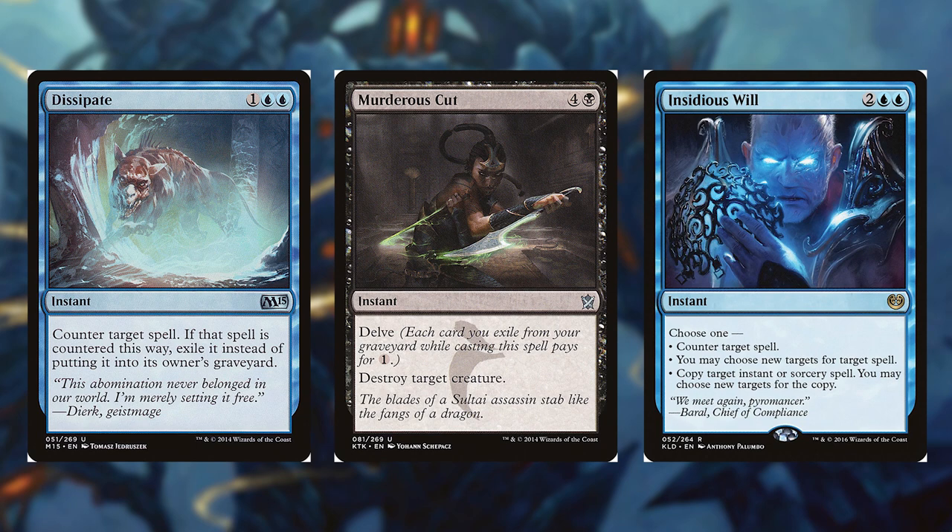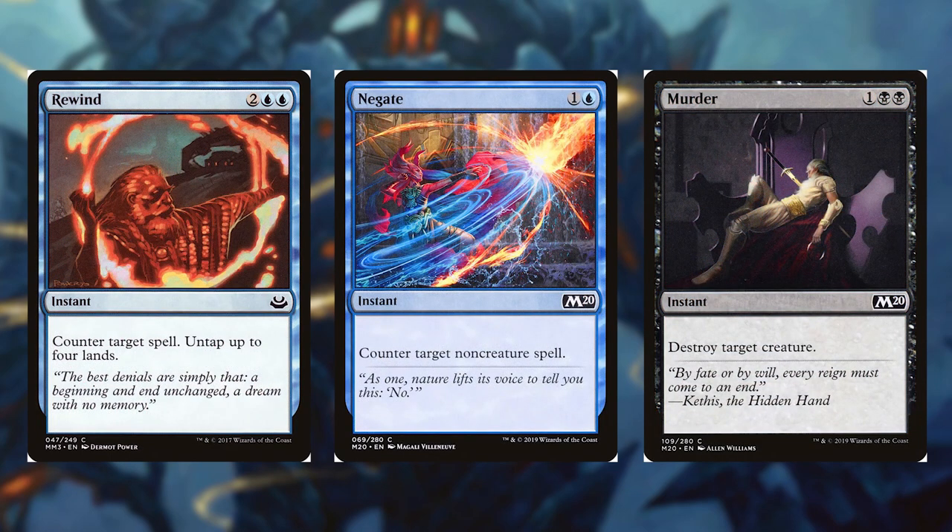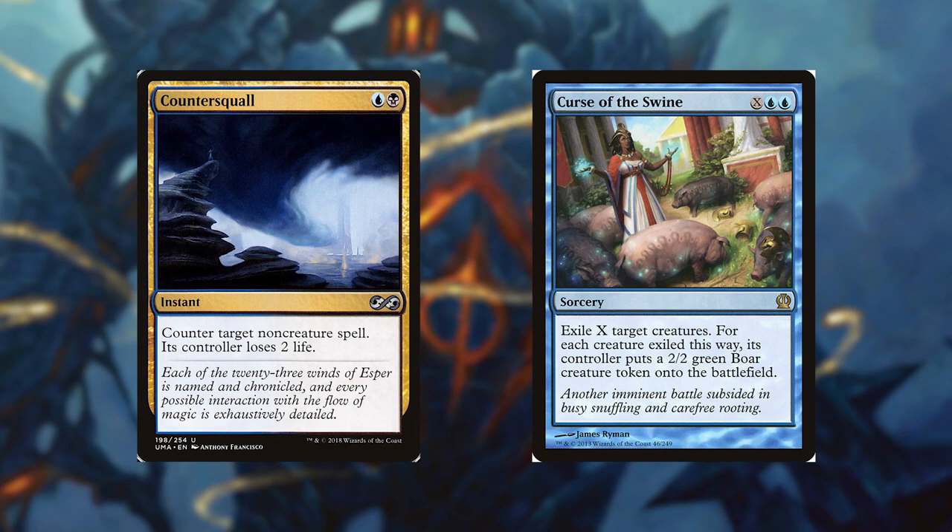Murder's Cut for 4 and a black, it has Delve. Destroy Target Creature. Insidious Will for 2 and a blue, it's an instant. Choose 1: Counter Target Spell, you may choose new targets for target spell, or Copy Target Instant or Sorcery Spell, you may choose new targets for the copy. Rewind for 2 and 2 blue, it's an instant. Counter Target Spell, untap up to 4 lands. Negate for 1 and a blue, it's an instant. Counter Target Non-Creature Spell. Murder for 1 and 2 black, it's an instant. Destroy Target Creature. Last for removal, we have Counter Squall for a blue and a black, it's an instant. Counter Target Non-Creature Spell, its controller loses 2 life.